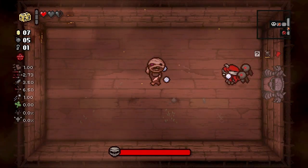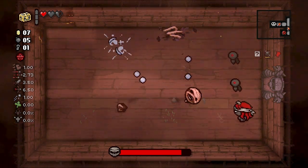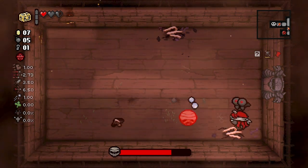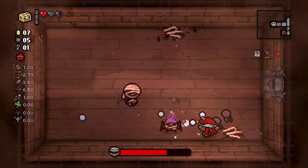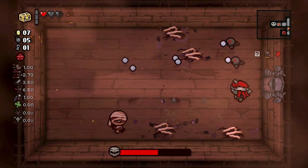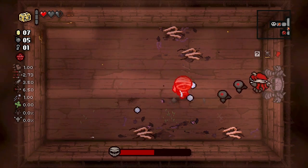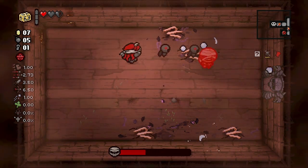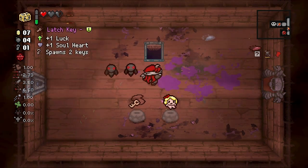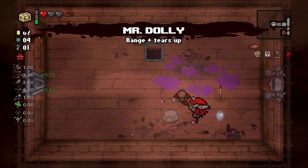Ragman is on deck here, so thankfully we saved the box because this guy is kind of tricky. Got the pink Ragman - a lot of focus on the spiders with this guy. He actually gets an extra spider, and then he'll heal when he revives these spiders. Tricky guy for sure, but we do have five bombs - we could just rocket jar that poor guy away.